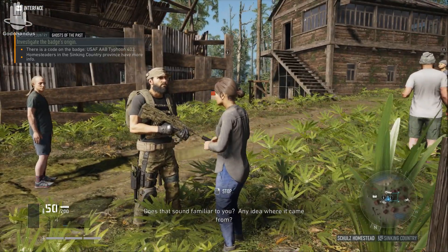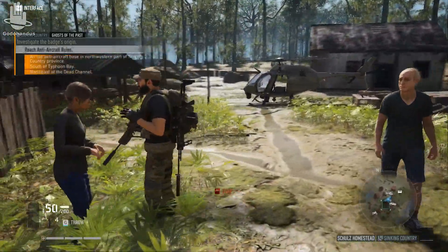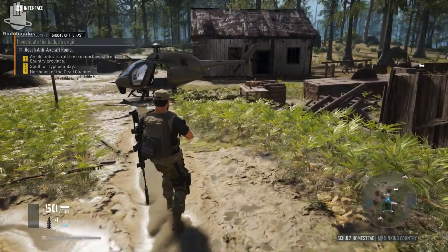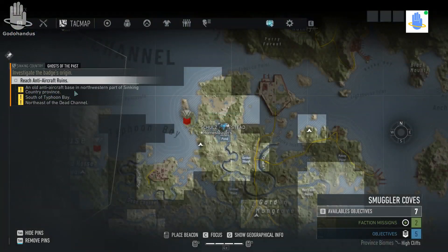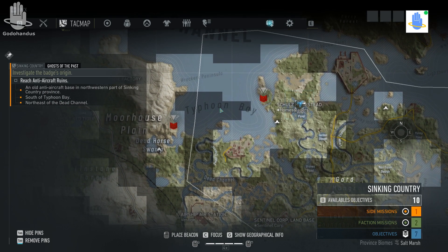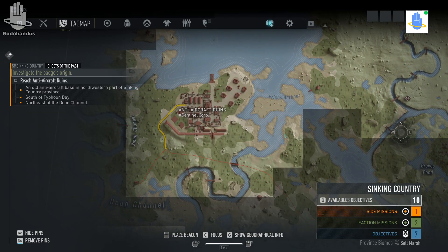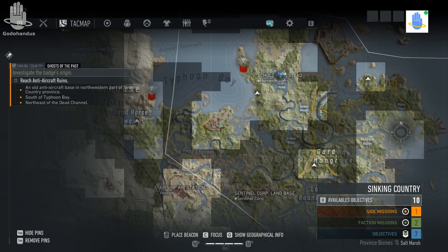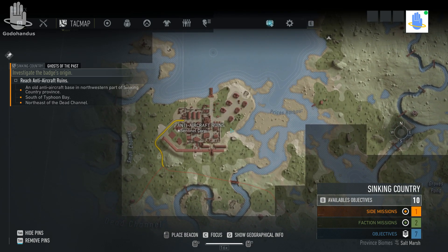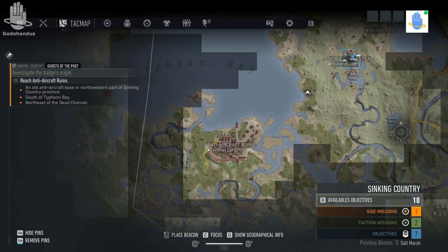After getting information from the homesteader, the mission tells you to reach the anti-aircraft ruins, which are south of Typhoon Bay. Usually if you haven't been to a location it won't show the name — I've already been there, so it shows me. We need to head there now.